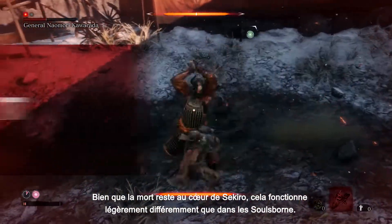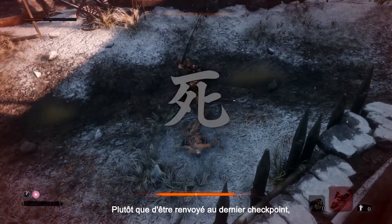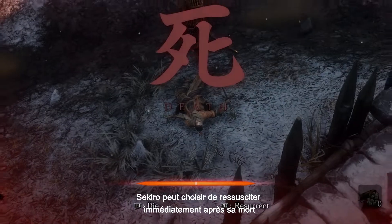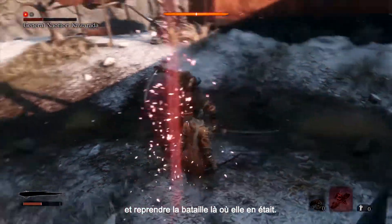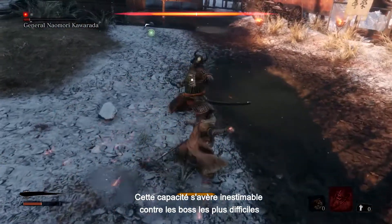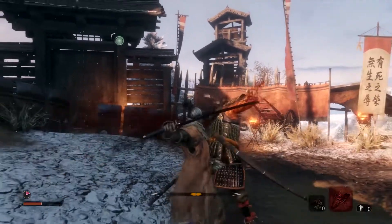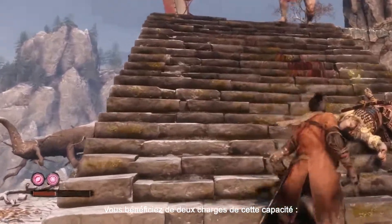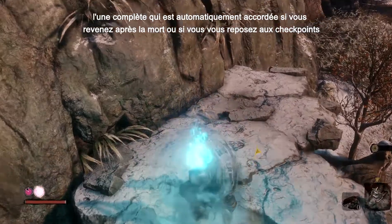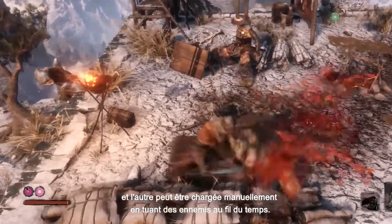While dying remains core to Sekiro, it works slightly differently to Soulsborne. Rather than being sent back to the last checkpoint, Sekiro can choose to resurrect immediately after he is slain, and resume the battle from where he left off. This ability proves invaluable against the tougher bosses, and can often help when you need to deliver that final blow. You get two charges of this ability — one full charge is automatically granted from respawning or resting at checkpoints, and the other can be charged up manually by killing enemies over time.